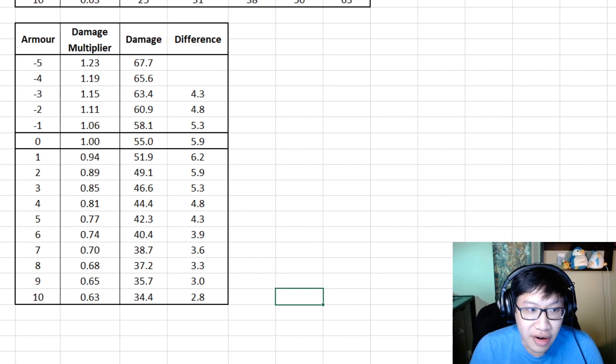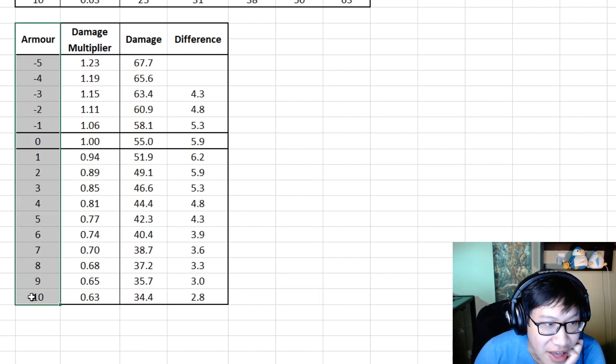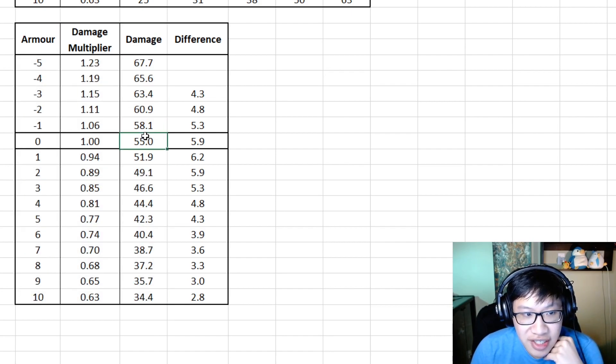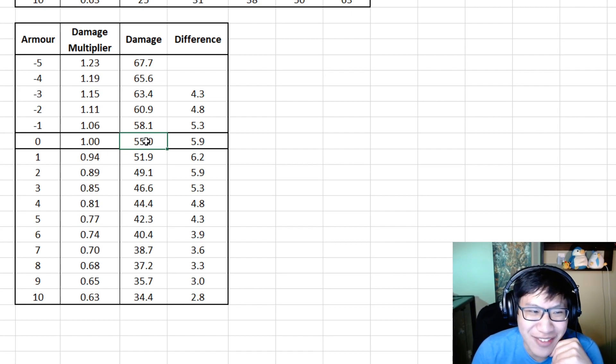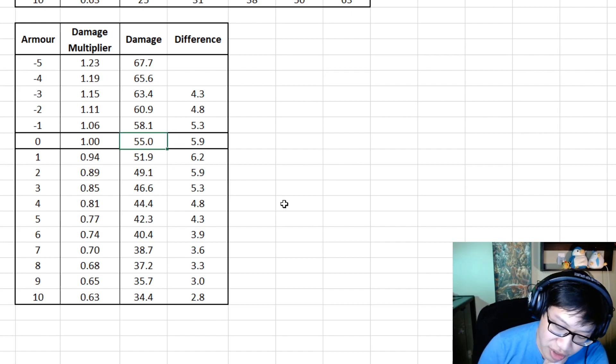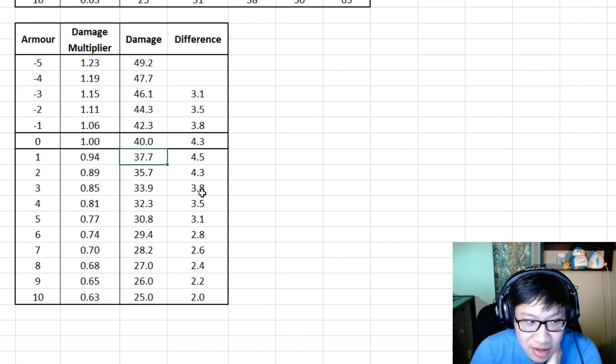Now let's go into the numbers. Here is the armor of the enemy and this is how much damage we have. Say our hero has 55 damage — pretty average. If they have no armor, you do 55 damage. If they're a hero with 3 armor, you actually only do 46 damage. So if you have a Blightstone and instead of doing 46 damage you reduce their armor to 1, you now do 51.9 damage — that's a 5 damage increase. Not too bad. The lower your damage is, the worse this effect is.